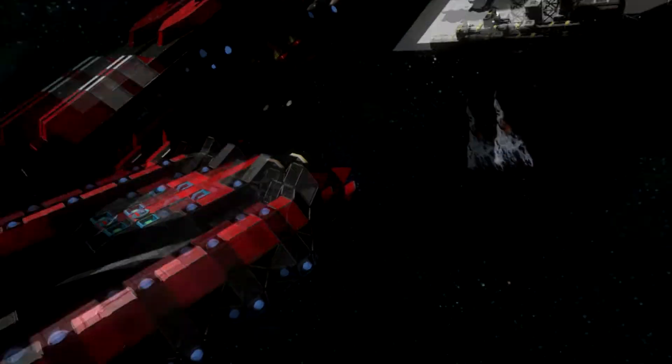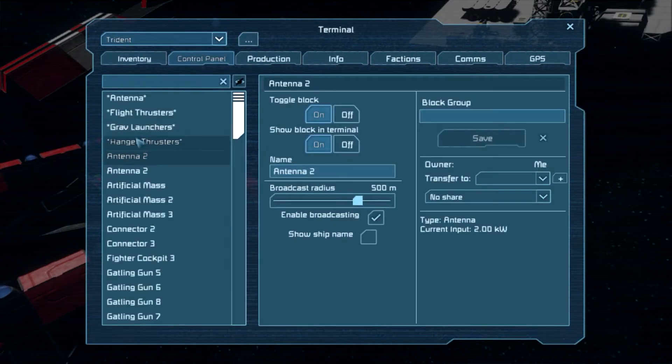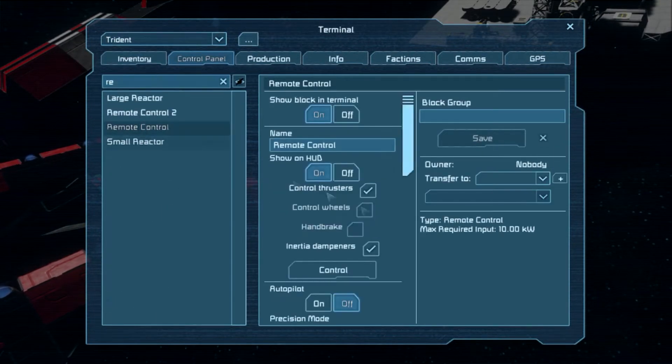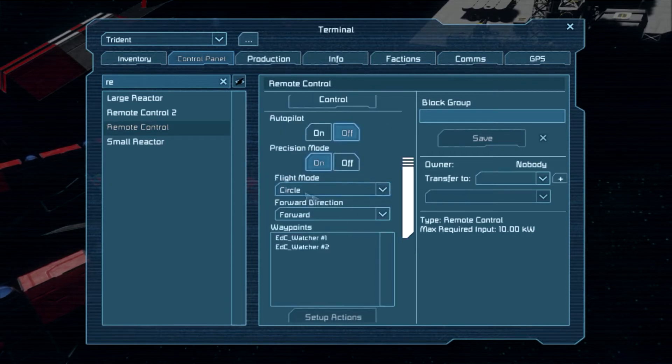I will show you guys what is going on. If we go to the Trident, you can see I have it set up right here, and it has four directions as well — the normal flight modes. I have precision mode on here right now, so it will actually head towards the direction it needs to. You have different directions: forward, backwards, left, right, up, and down.